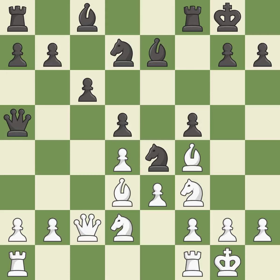Castling develops a rook while also moving the king to safety. Castling to the same side of the board as the opponent tends to lead to less sharp positions as compared with opposite side castling; it is good. That's a sensible reply; it is excellent. This threatens to kick a bishop; it is best.